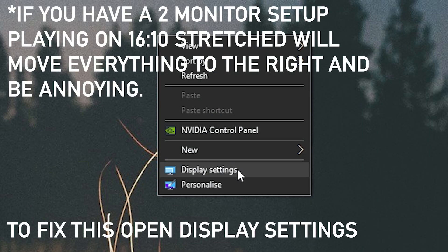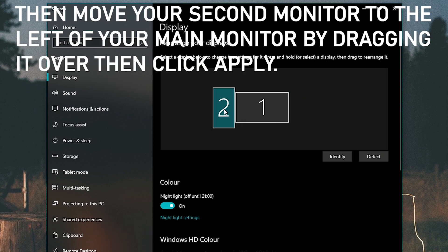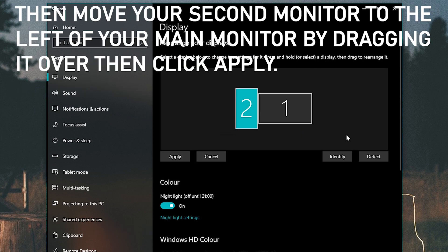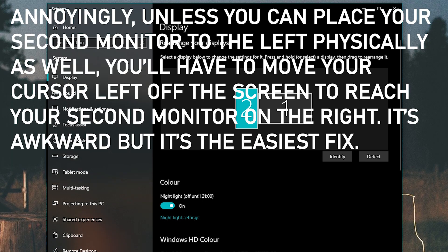If you have a two-monitor setup, the 16:10 stretch can be a bit funny with your second monitor, especially if it's on the right-hand side of your main monitor. To fix this, go into display settings and move your second monitor to the left of your main monitor.